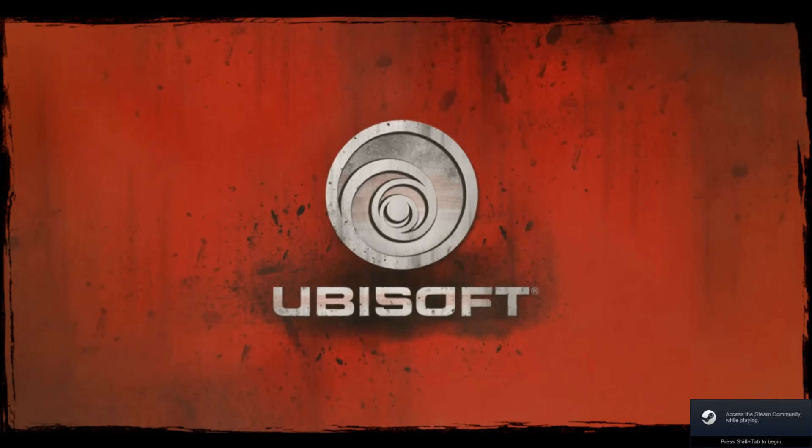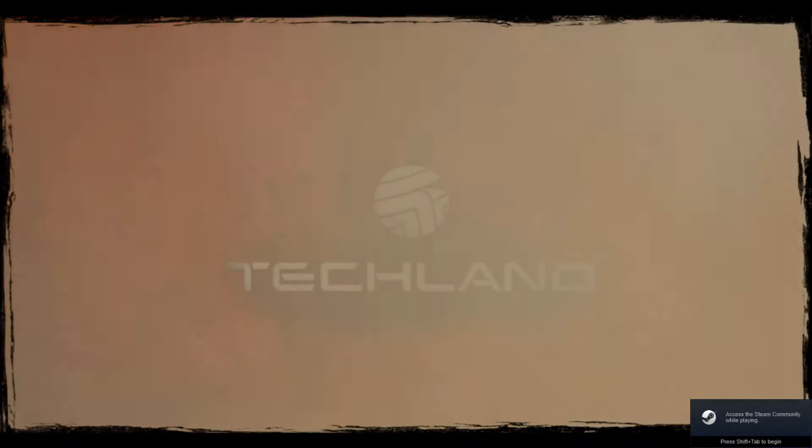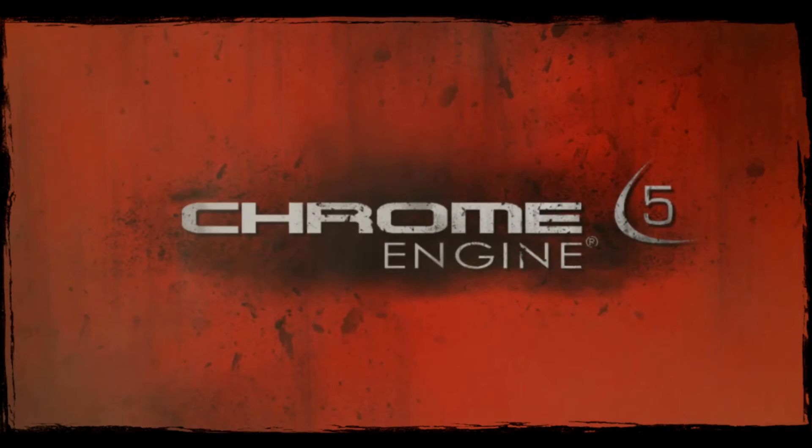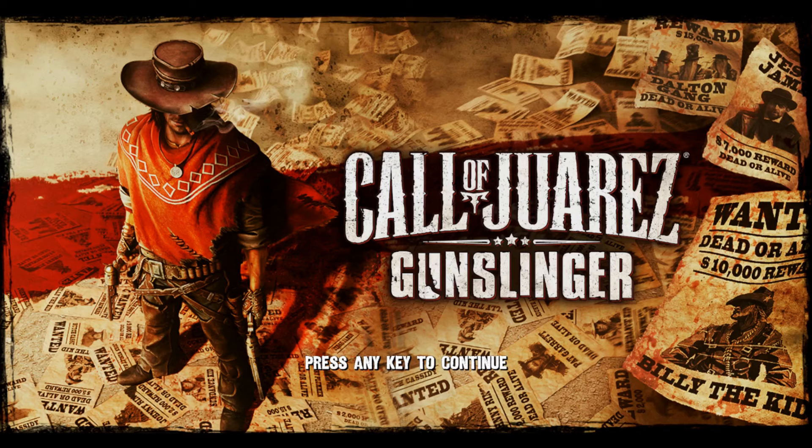Chrome Engine is a proprietary 3D game engine developed by Techland, which has evolved over nine years of development. Number 5 debuted with Call of Juarez: The Cartel, the previous game in this series, and was replaced in 2013 by Chrome Engine 6, which is, as of 2019, still in use. Thanks, Wikipedia. You're welcome.